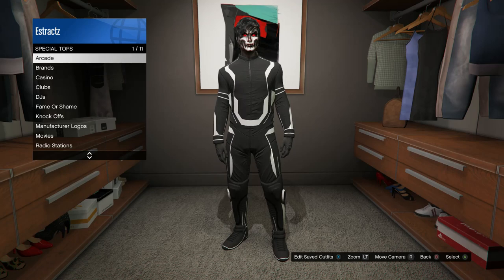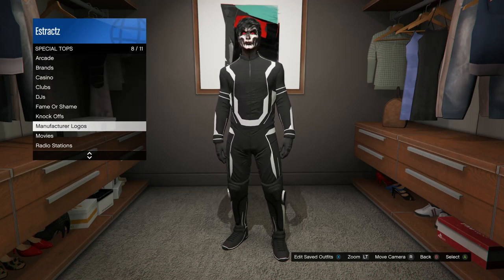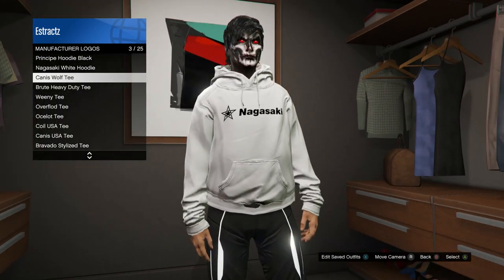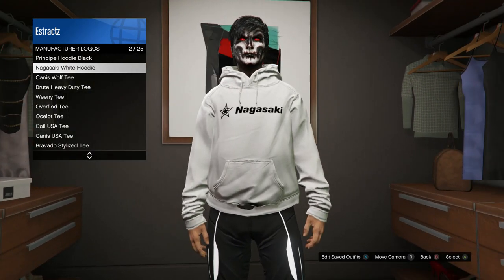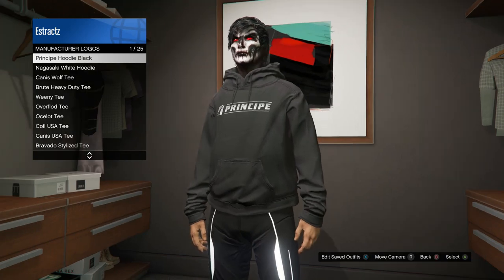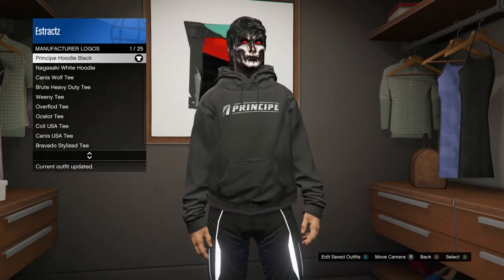Click on special tops and scroll down to manufacturer logos which is on slot 8. You can choose any of these hoodies — either the white Nagasaki hoodie or the principal hoodie. After you have the one you want, go ahead and equip it.